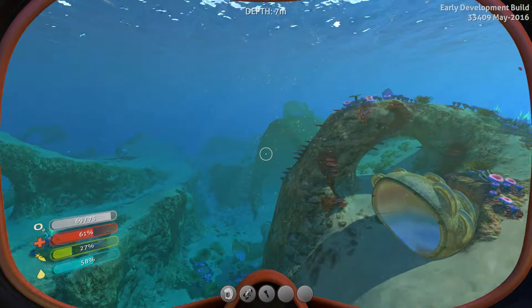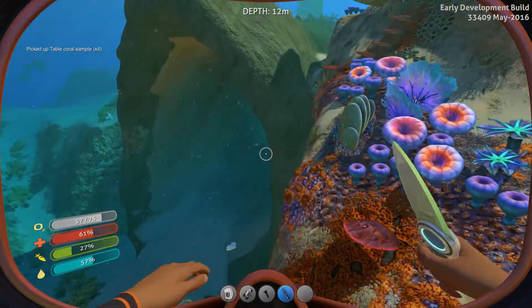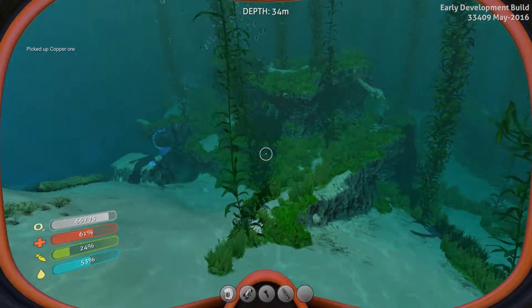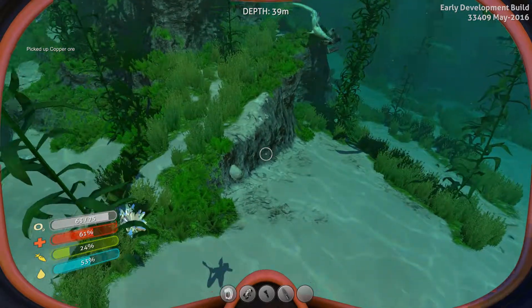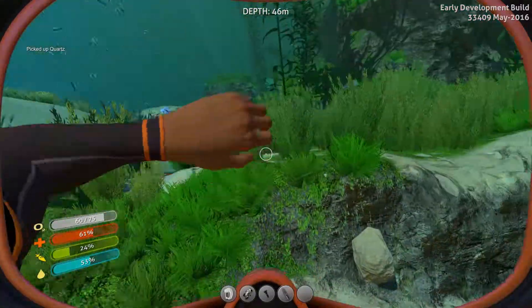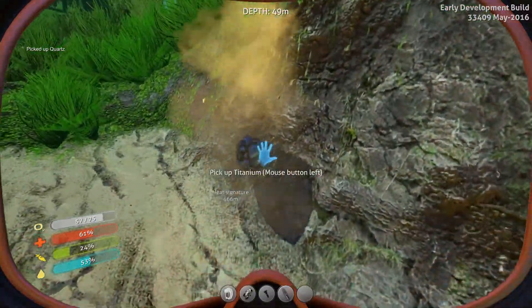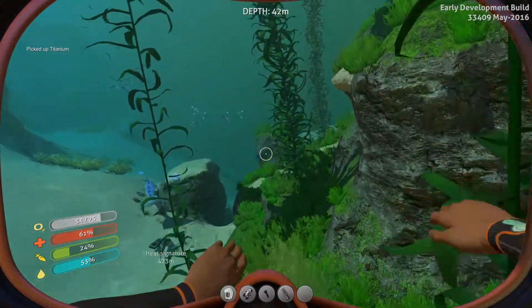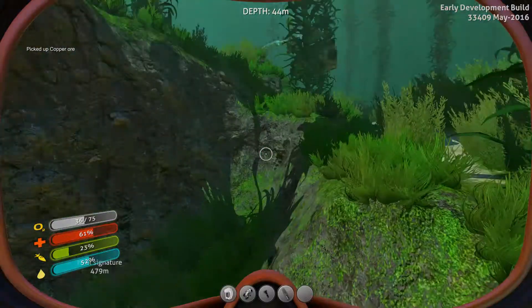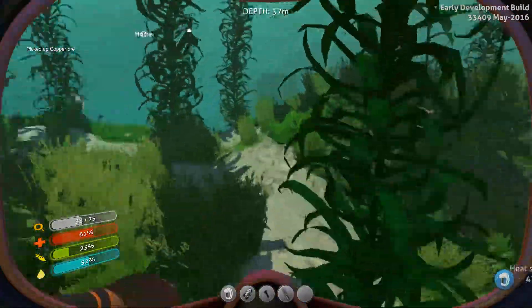Let's see if we can't find some coral. Where's our knife? There we go. Red table coral. That's all we need of that. Now we need silver. We can use copper but we need silver. We are gonna venture out. Let's just grab some quartz and hope these things don't bite us.